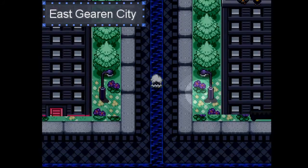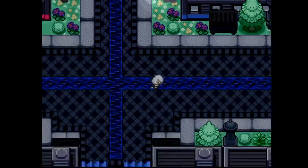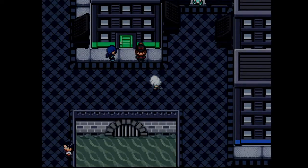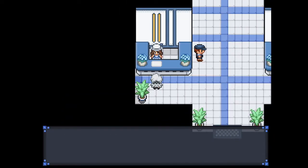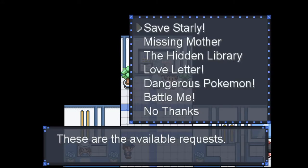Big bro moment. Alright, so pretty much you're going to want to go all the way back to the kid, talk to her. She's thankful that you got her Starly back and we're going to go get the reward and continue on with the request. Talk to her, get the reward.